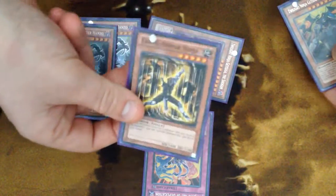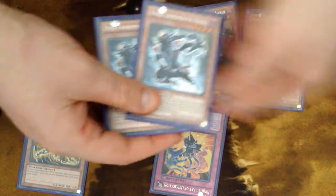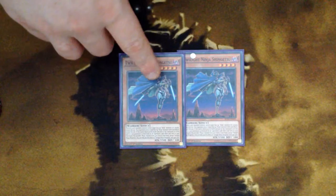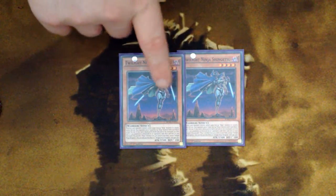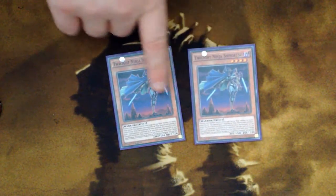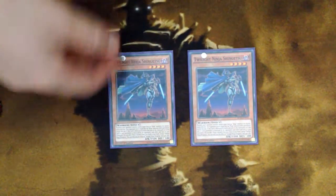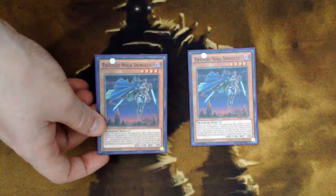That also shows some utility for Earth Arma Ninja. And I've essentially covered Hanzo — that's why you run three, it's a fantastic card. Then we have Twilight Ninja Shingetsu. While he's face-up on the field, your opponent cannot target any other face-up Ninja Monsters for attacks or card effects. If you have two, it basically locks your opponent from targeting any Ninja Monsters at all. Shingetsu also has another effect: when he is destroyed by your opponent's card effect or by battle, he searches you a Ninja Monster from your deck — so he can search your Hanzos.